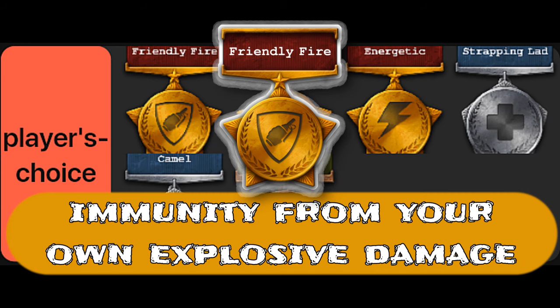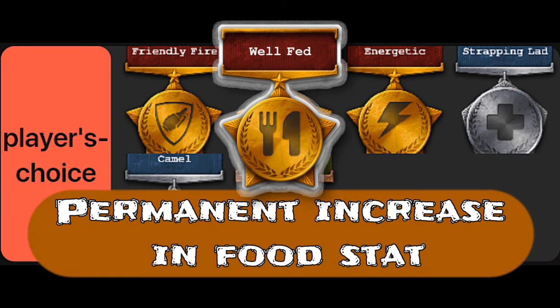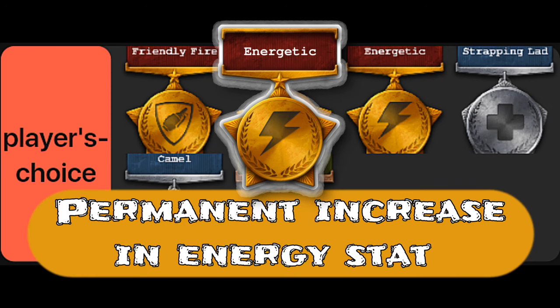Well fed, maxed at 2, adds 50 to the food stat. Energetic, maxed at 2, adds 50 to the energy stat.